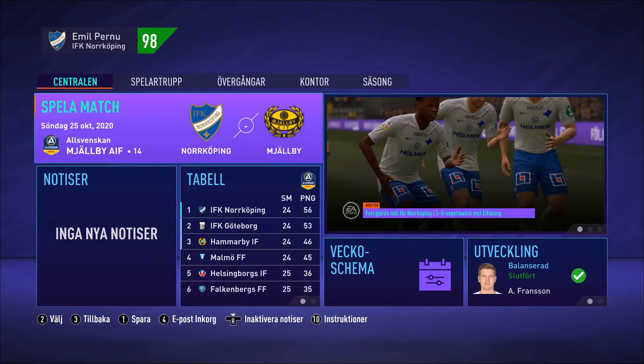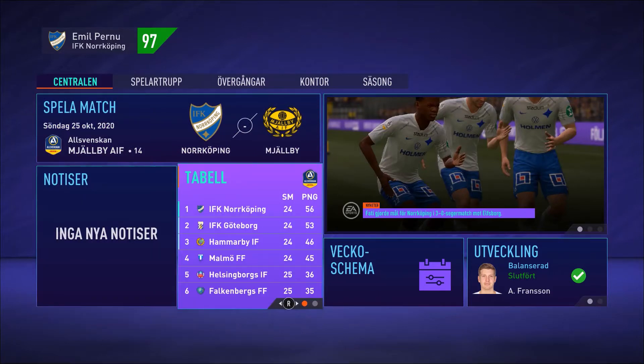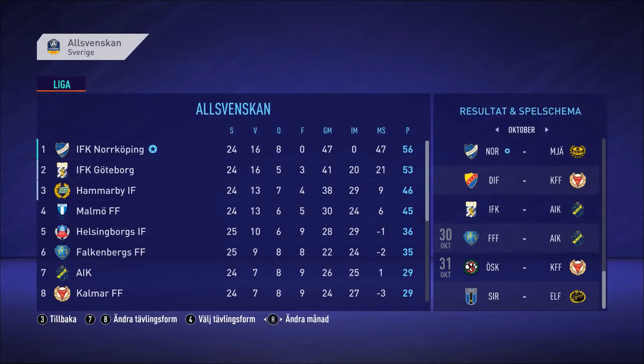Now it's time for a match. We are going to play against Mjällby AIF. Here we've got the Swedish table for Allsvenskan. In the real world, IFK Norrköping is down to third place. Right now I am at the top — 56 points against Mjällby AIF's 53 points.